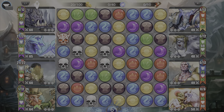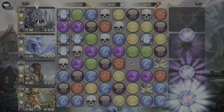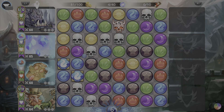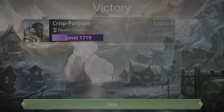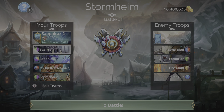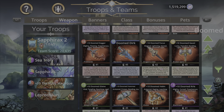Almost every single time the Sea Troll gets spell-ready, Sapphrax and Ruby Macaque follow. It's definitely a pretty fast team. I wish there was an option where I wouldn't have to worry about gem cascades — Ruby Macaque exploding the board isn't ideal, but it still works.